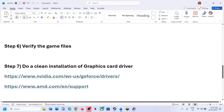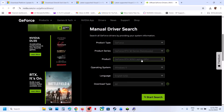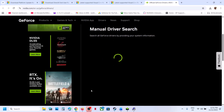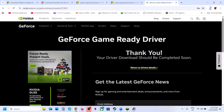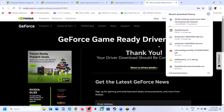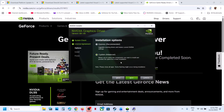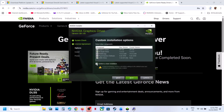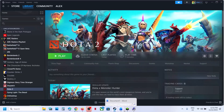Still not working? Perform a clean installation of your graphics card driver. For NVIDIA, go to the NVIDIA website, select your graphics card and operating system, and click Start Search. Download the latest GeForce Game Ready Driver. Run the exe file, click Yes, click OK, then Agree and Continue. Select the Custom option, click Next, check the box for 'Perform a clean installation', click Next, and after installation, restart your computer and launch the game.